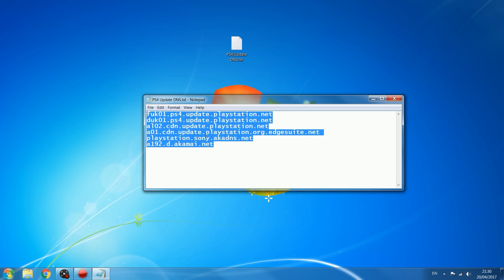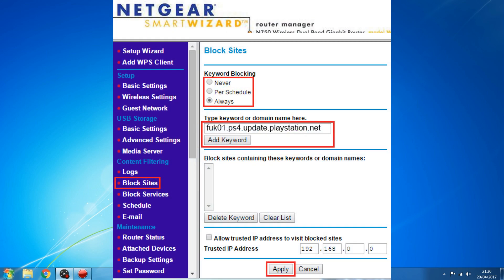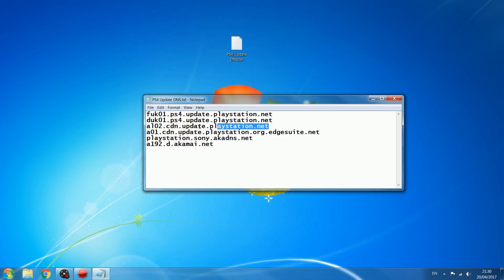To begin with I'll show you how to block these addresses. There are a couple of different ways. The first way is to block them in your router settings. If you log into your router and it has some kind of web filter option — it might be called a website filter, website blocker, site blocker, or DNS blocker — then all you have to do is go to that setting and enter these addresses as websites you want to block, and that will prevent the update from being downloaded to your PS4.